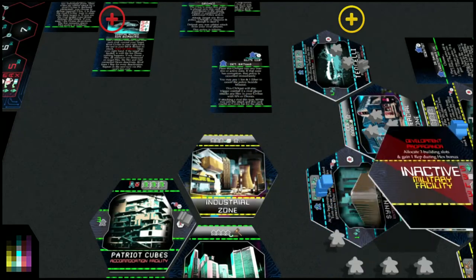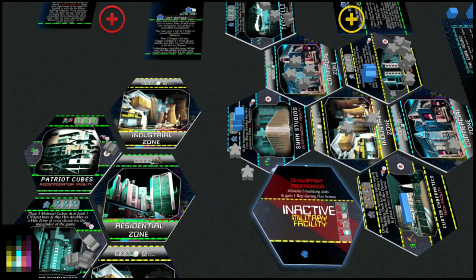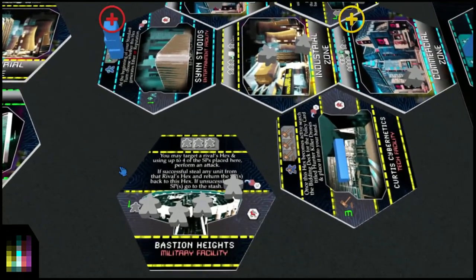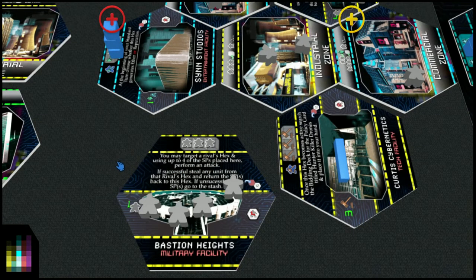Let's say Civitas Nihilium has this military facility right here. Let's flip it and put the meeples on. So they're targeting a rival and doing an attack. The card says: you may target a rival's hex and, using up to 4 of the SPs placed here, perform an attack. If successful, steal any unit from that rival's hex and return the SPs back to this hex. If unsuccessful, your SPs go to the stash.